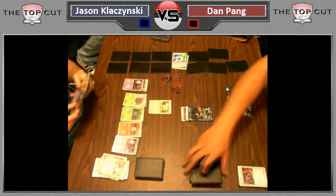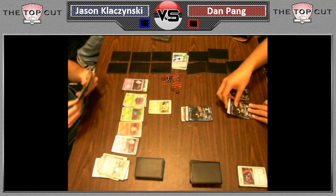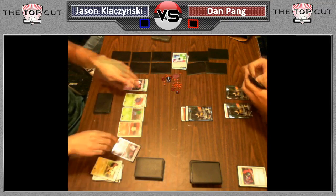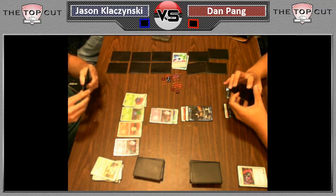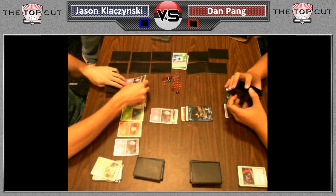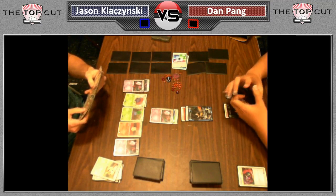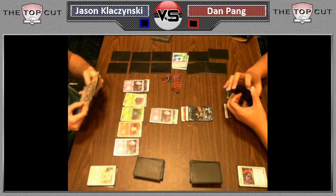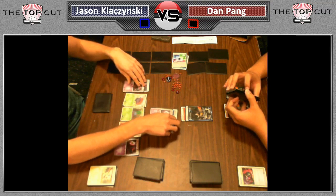Terrakion decks are very bad against Trainer Lock decks — Vileplume, Gothitelle. They rely on EXP Share, Catchers, Revives, et cetera. Over half the deck is Trainer cards, which you can no longer play with Vileplume in play. Once a Terrakion gets knocked out, there's no way for Dan to get it back — he can't play Revives, Super Rods, or Switches to prevent the paralysis. Once Jason gets his lock going, there's not a whole lot Dan can do about it.